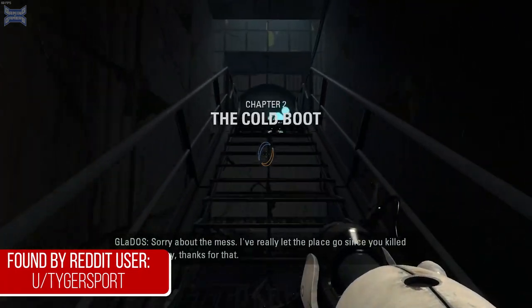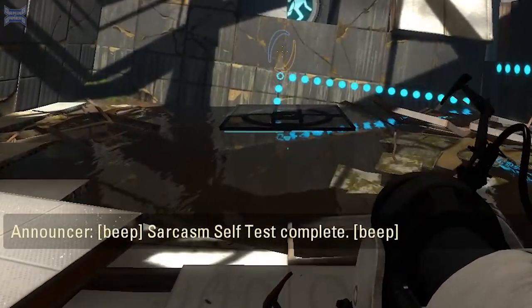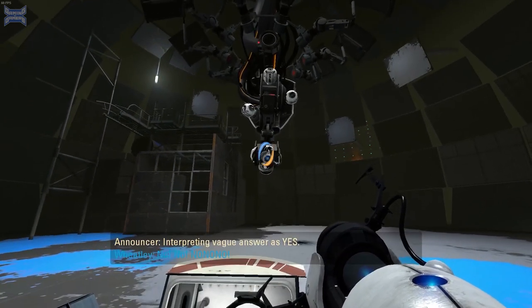Continuing in Portal 2 near the beginning of the game, GLaDOS says something in a sarcastic way to you, which has the announcer say that the sarcasm self-test is complete. Later on, Wheatley uses sarcasm but the announcer does not pick up on it, since he had never performed the sarcasm test.